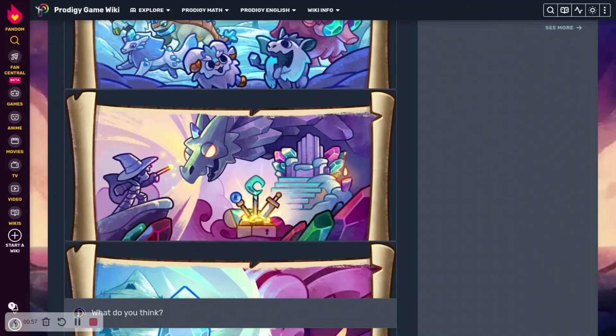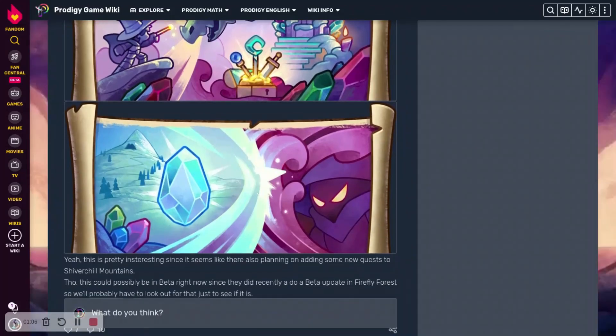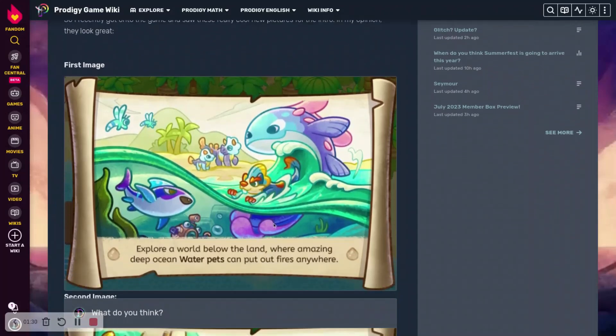If we keep going down, we can see this cool one which has the Ice Worm. This is probably telling you to battle it. And then we have this one with the Ice Gem and the Puppet Master. I'm assuming the Puppet Master has taken the Ice Gem and you have to find it.